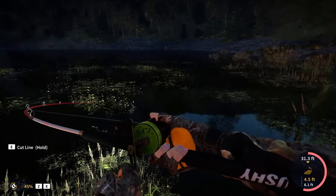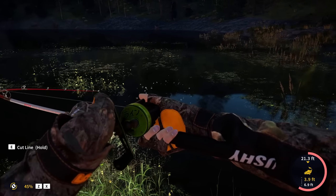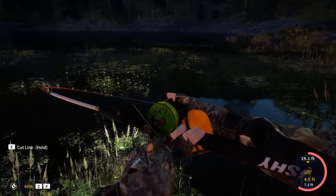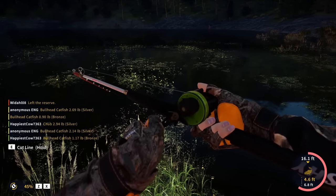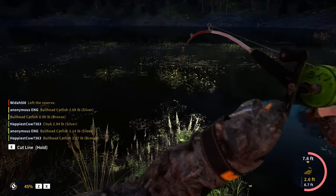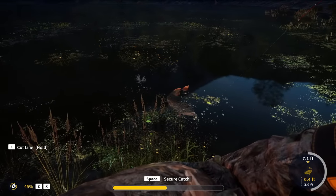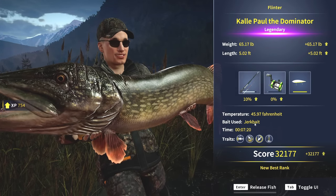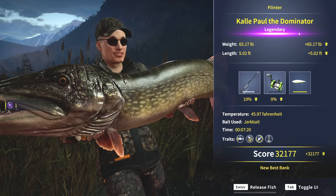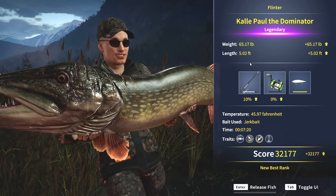We've got him into 35 feet, just keeping a lot of tension on the rod. 25 feet. Are we going to be able to land him? He's under 20 now. Just going to keep doing this — keeping the tension where it is, not so high that there's a risk of snapping. Look at the size of that guy. I think we have him. That is insane. 7 minutes — not bad. A 65 pound pike in 7 minutes. And you can totally see where lighter tackle could do that too.